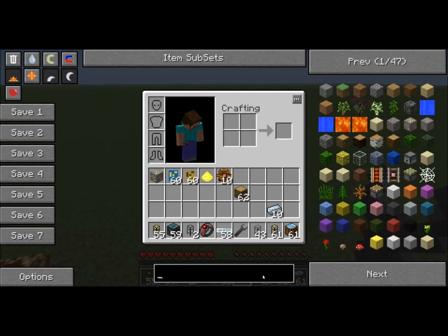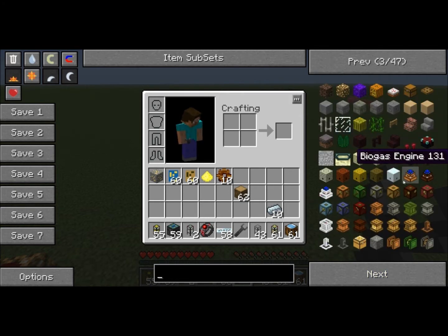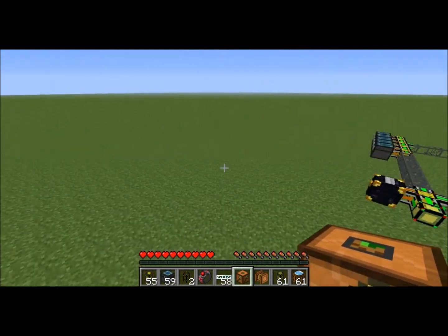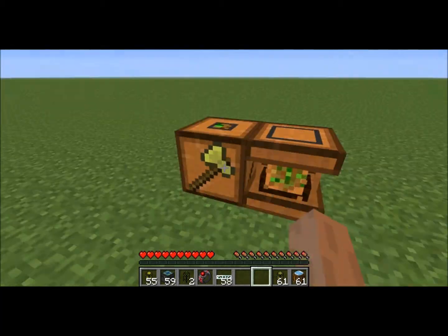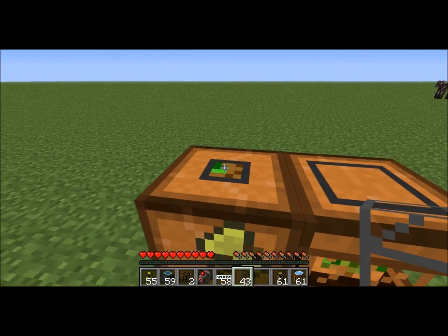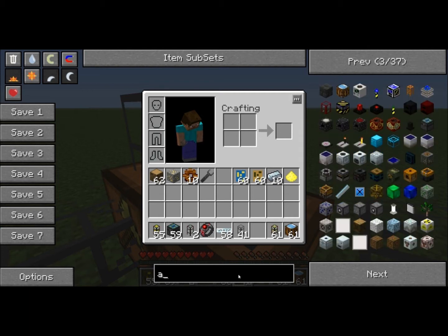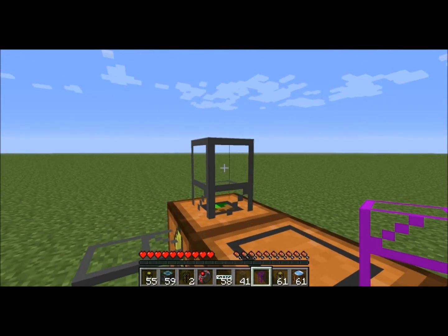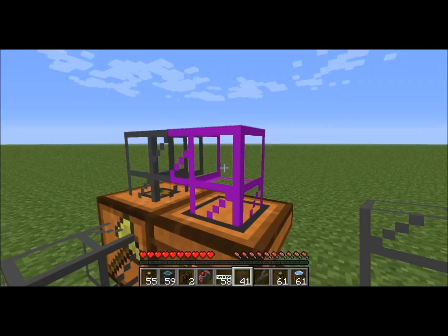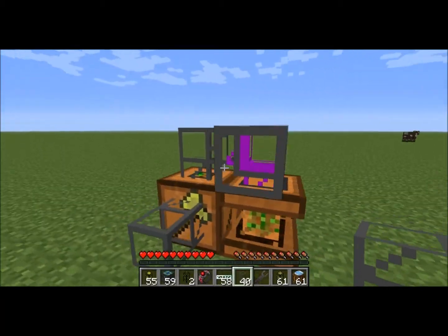I added a tree farm. I had a logger and an arbor out somewhere way over here — they were creating wood. And then what I did was I just had the piping up here for it. So saplings come in on the top, and for that you want an advanced insertion pipe. And then wood comes out the side.